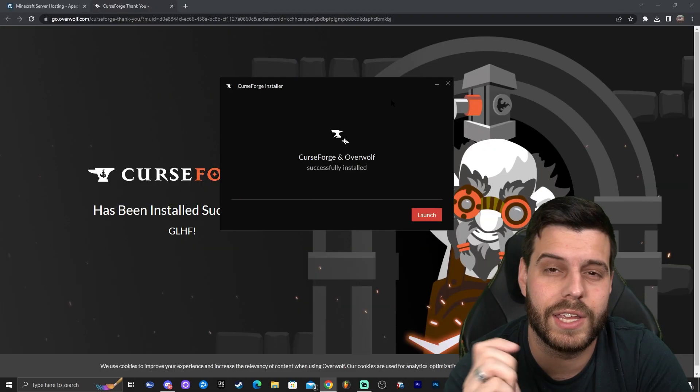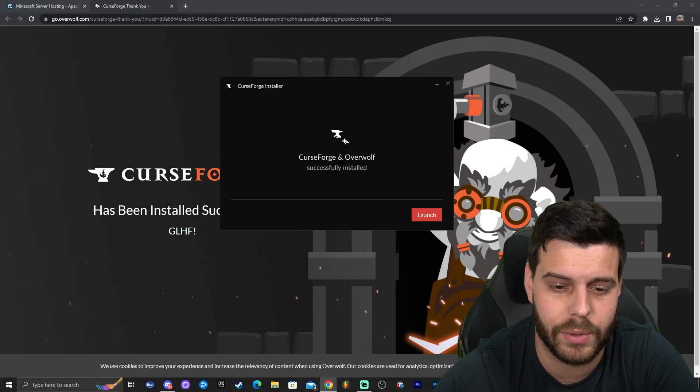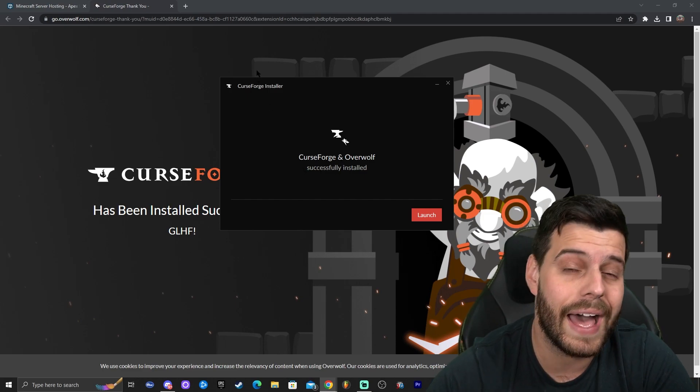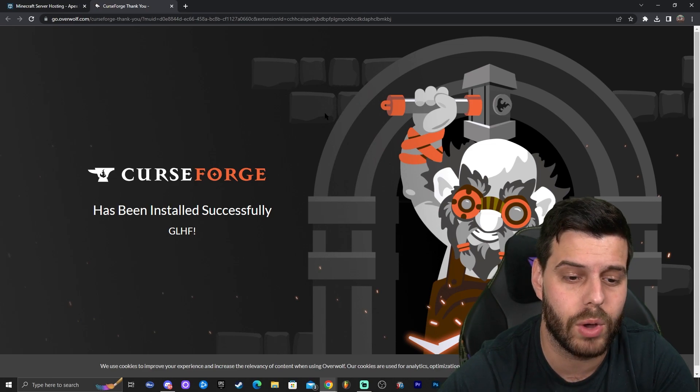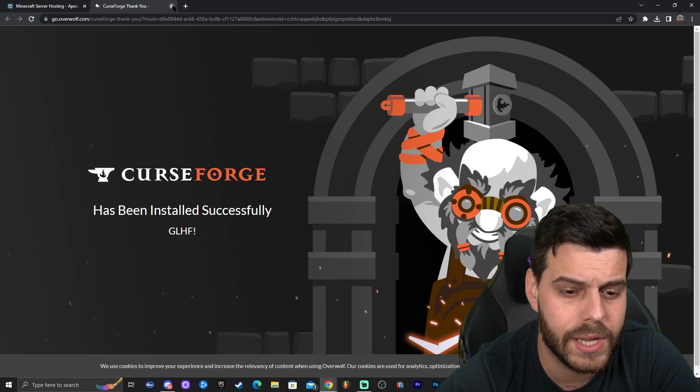Wait for CurseForge to finish installing, which will be really quick. You'll know it's done because the installer will say something like 'Successfully installed,' and it will also launch a website in the background. This little website will come up after CurseForge has finished installing.